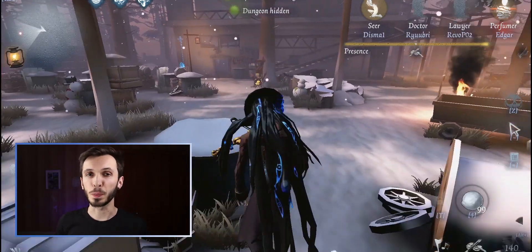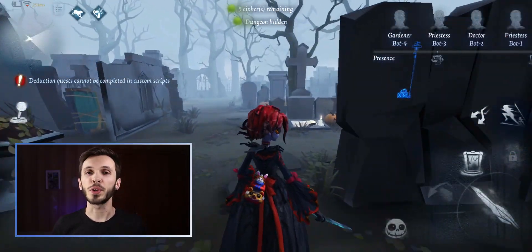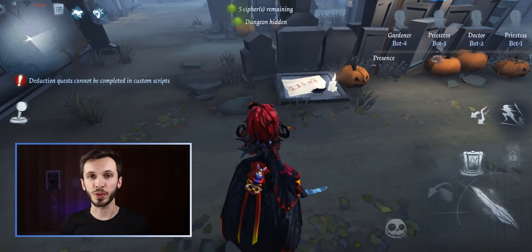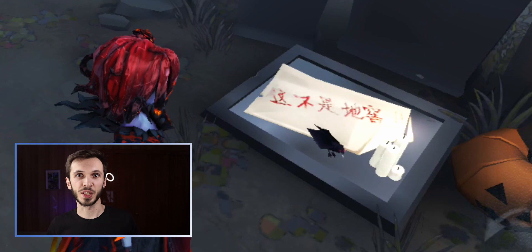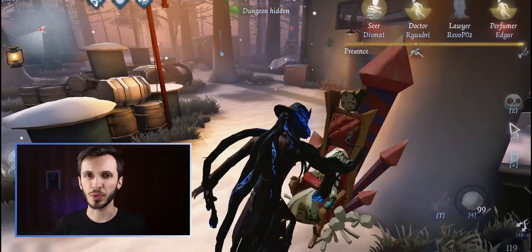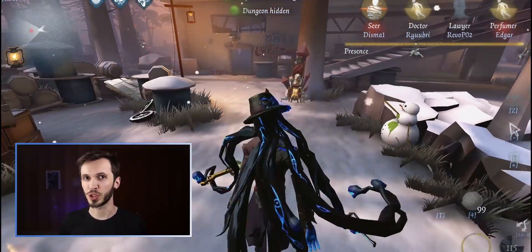There are two notable pieces of text in Red Church. One of them is in the graveyard — if you walk around, you'll notice a little sheet of paper or cloth with some Chinese writing on the floor in front of a grave. With a little translation magic, it reads: 'This is not a crypt.' Strange. Maybe there's some lore behind it.